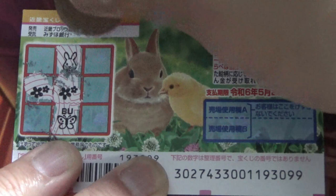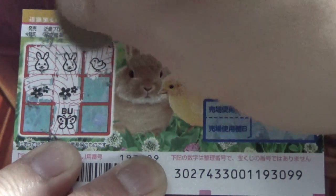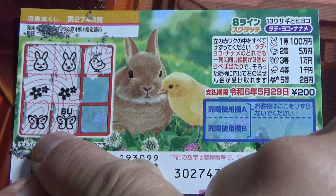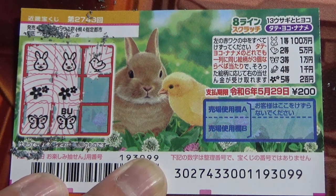Butterfly, butterfly — no good. And I'll do this corner — a chick. Rabbit — so no good. Yoko — no good. Tate — now there are two butterflies at the bottom, that corresponds to the third prize, Ichi-man-en.